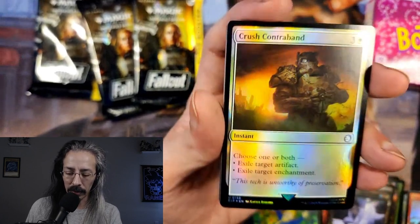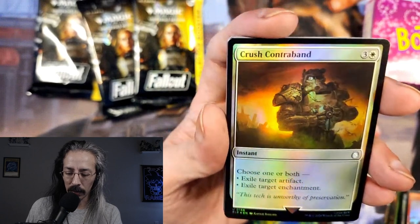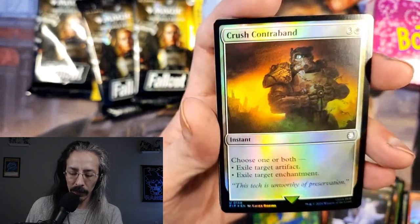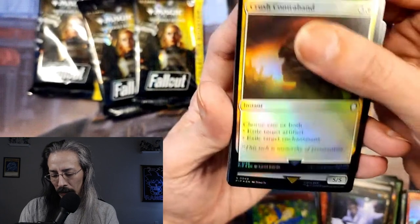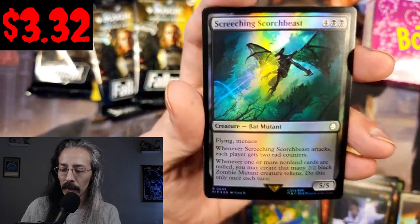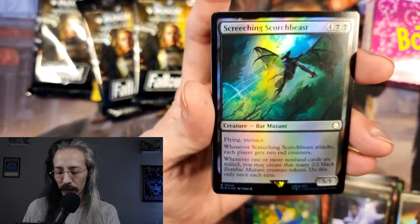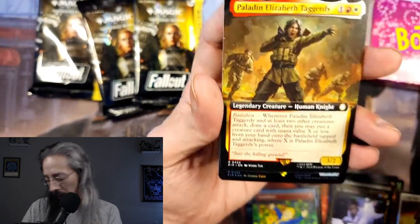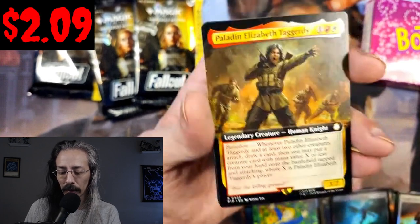Crush Contraband: exile target artifact or enchantment — nice, good spot removal. It looks like he's crushing a Soltron's head. Screeching Scorch Beast with flying and menace — always good. Rad counters, counters, and counters — you're going to want to run a lot of proliferate in this.